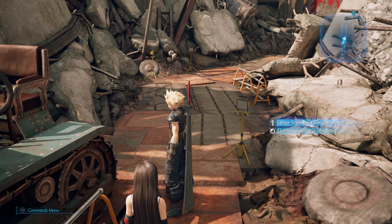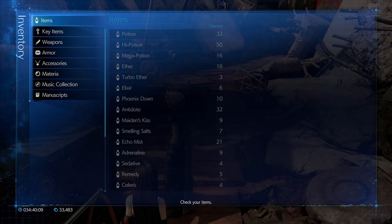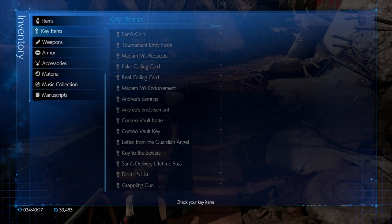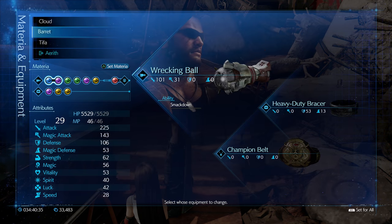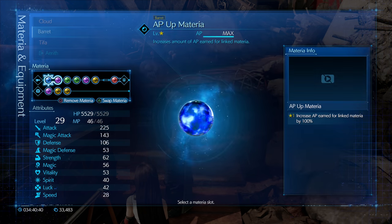Oh, 'Letter from the Guardian Angel' obtained! A second Elemental materia — that's so nice! The letter reads: 'Merc, I saw what you did for the people here. You've shone a bit of sunlight on this dreary town. I've attached a little something — it's not much, but it might come in handy. The Guardian Angel of the Slums.' I was literally just thinking it would be so nice to have another Elemental.